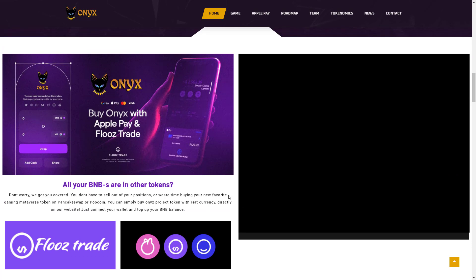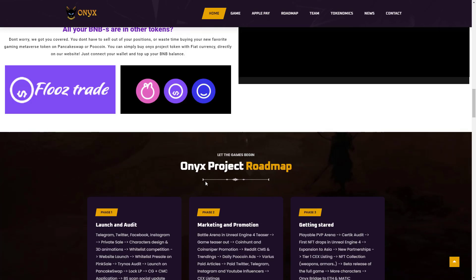Don't worry — you don't have to sell out of your positions or waste time buying on PancakeSwap or BNB. You can simply buy Onyx project token with fiat currency directly on their website. Just connect your wallet and top up your BNB balance.